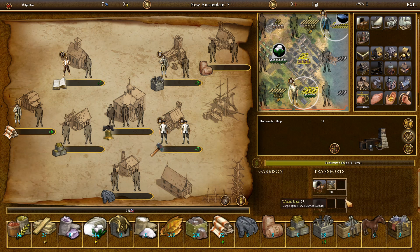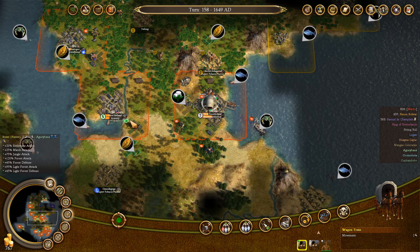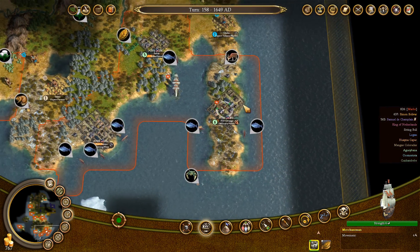We got the guns delivered to New Amsterdam — let's just drop them off here and leave them for now. That way we'll be able to get a soldier anytime we want. How's that criminal doing? 28 turns — that will still take a while, I'm afraid. Do we need to go anywhere with the wagon train? I suppose we can go west and move some goods.